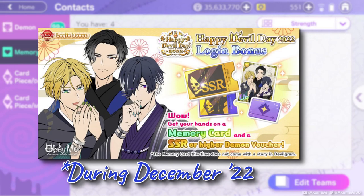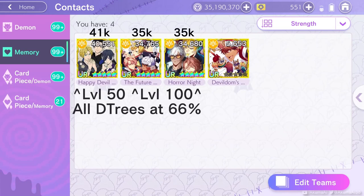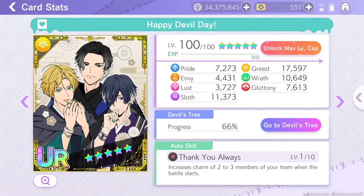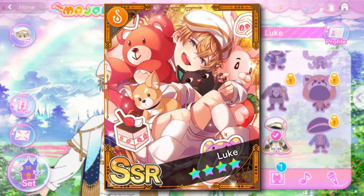First is an ultra rare memory card. It was a login reward recently. At level one it's twice as powerful as a counterpart. Here at level 50 it's already stronger than similar cards at level 100. And bumping it up to level 100 to compare, it's roughly twice as powerful as the others.